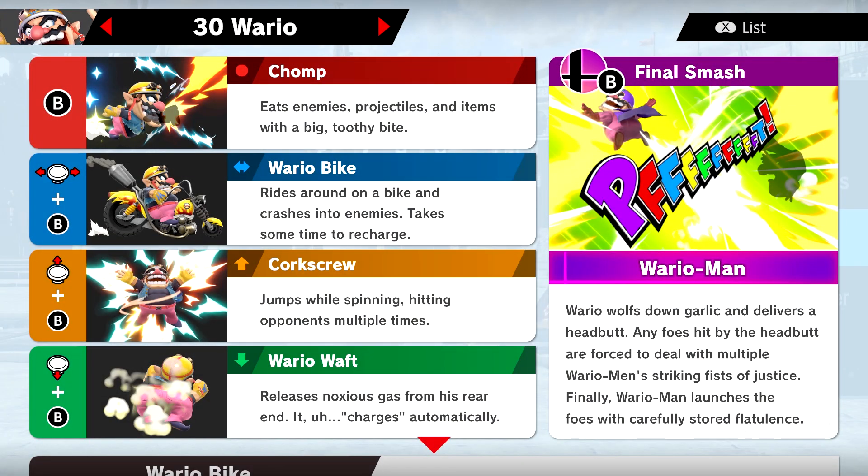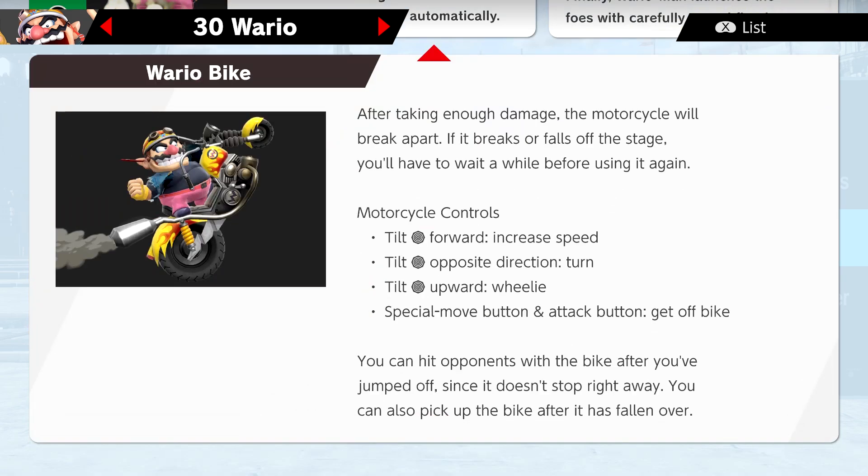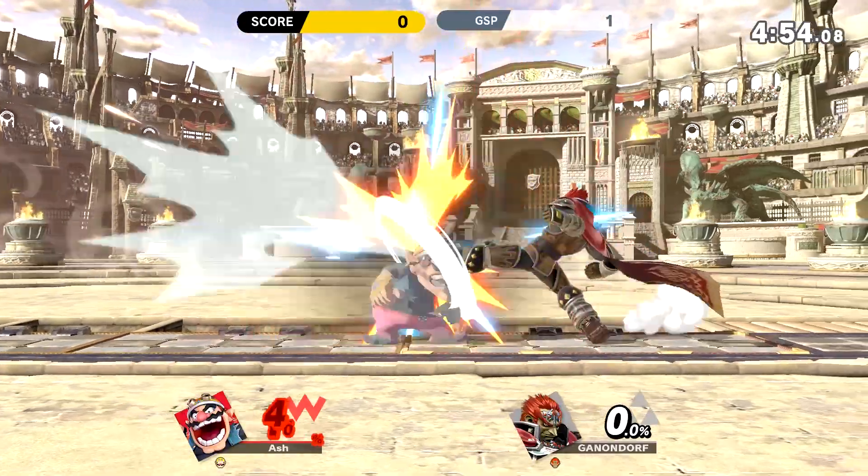Chomp, Wario Bike, Corkscrew, and Wario Waft, and then Wario Man as the final smash. And we got a little tip about the bike: you can tilt forward to increase the speed, tilt in the opposite direction to turn, or tilt upward to do a wheelie. And you can also taunt while you're on it, which is kind of nice. That's all about Wario.